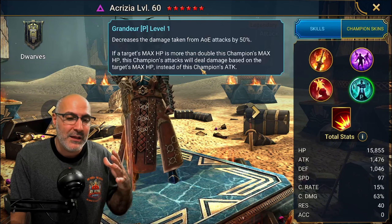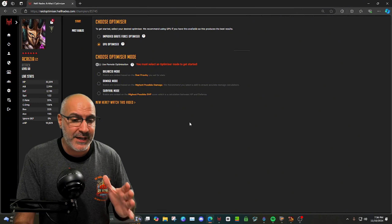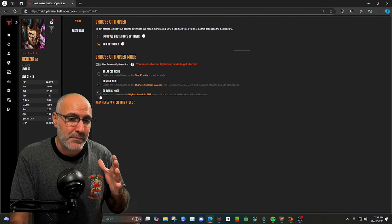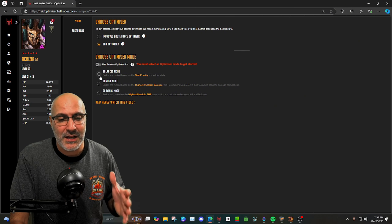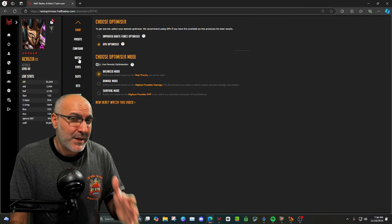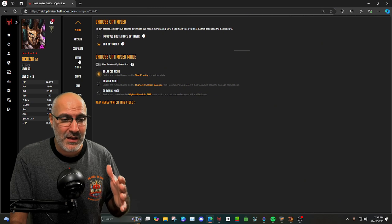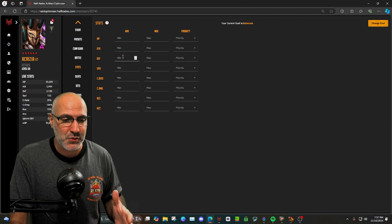Let's pull up the HellHades optimizer and I'll show you exactly how I'd build her. I've got Akrizia pulled up and you can go one of two ways: damage mode or survival mode. Survival focuses on defense over HP, while damage mode is straightforward. I really like balance mode, so that's what we're going with. If you're bringing decreased defense and weaken, the stats needed to hit the enemy max HP cap are lower — around 225.